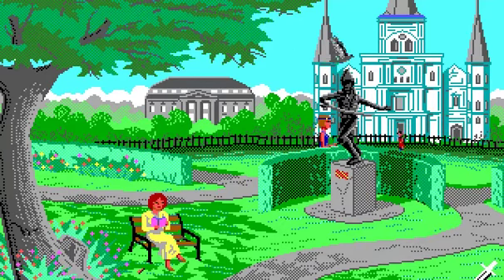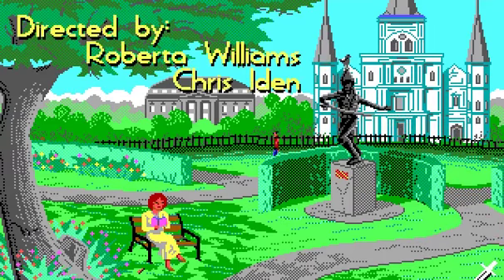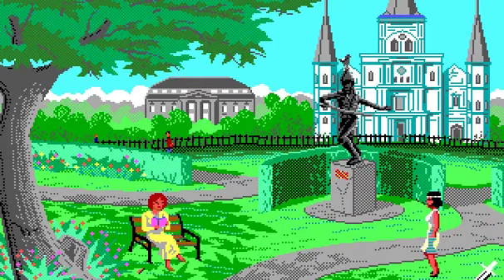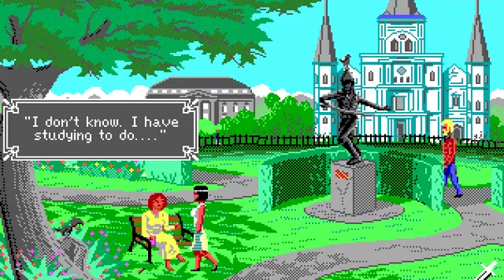A big inspiration for Roberta Williams back in the day was that at the time there were only text adventure computer games, and she wanted to have animations set to the text on screen. As kind of dorky as this shiny garish background is, it's a pretty big triumph for 1989. They didn't have that many colors to work with, so you end up with that glorious orange-skinned Sierra style. Laura Bow kind of looks like E.T.